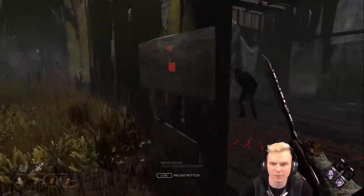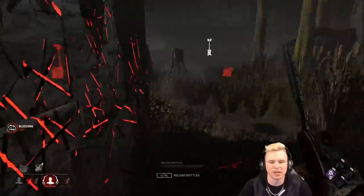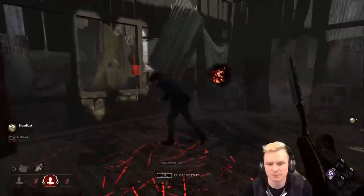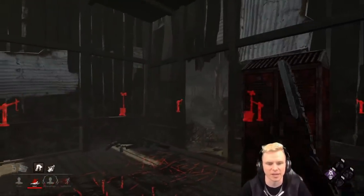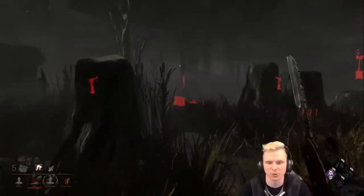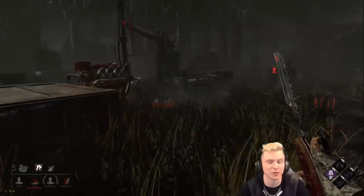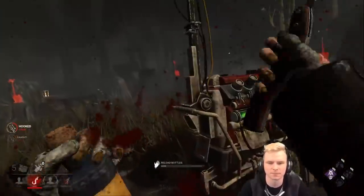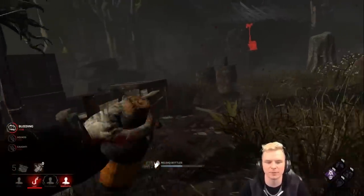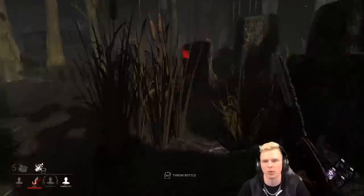Good movement by him to utilize a window. I made it look like I was going around, stepped back — wow, okay, he made a really good play. With a couple of bottles I can catch this guy. We lost our Ruin but we got Quinton. We have to be very careful but we still have Surveillance. Heard the crows despawn — pretty sure I know who that is over there. That guy is on death hook; he didn't set the crows off because he was too far away. So the other lady over there is Megan.